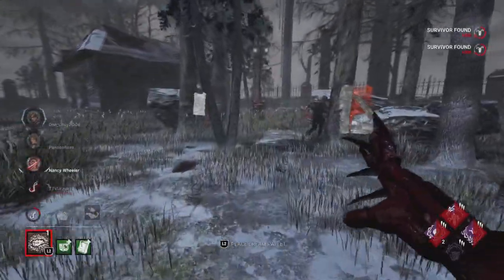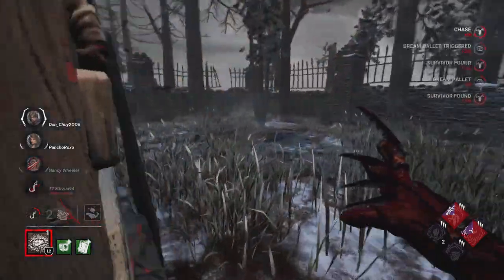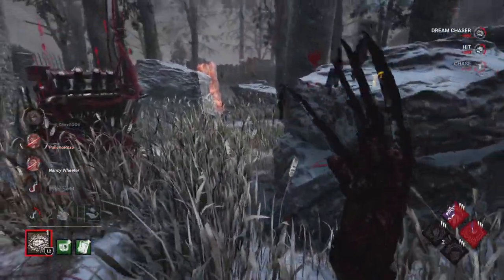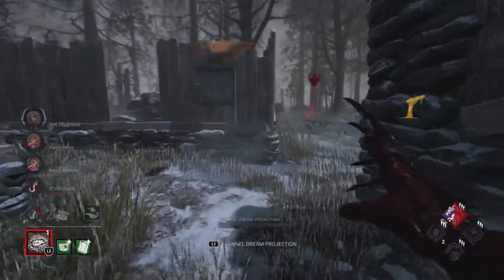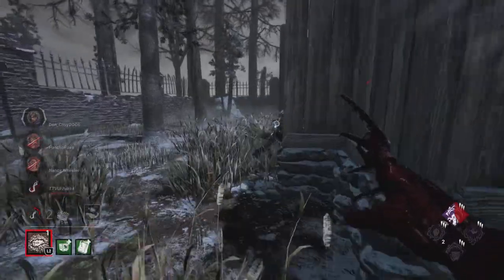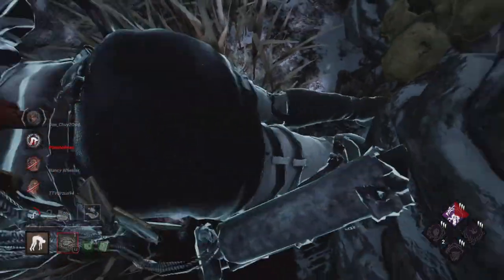We can actually go for the Yui who's hiding in the locker, probably with Inner Strength. So we're going to give them a free hit — it's tempting to go after Nancy but I'm not doing that because I know those are the two trying to save. That's why we want to ignore them for a bit, focus on Yui while the other one is on the hook — they're going to have to split up, they can't continue to save. We knock them down and then face the wall.